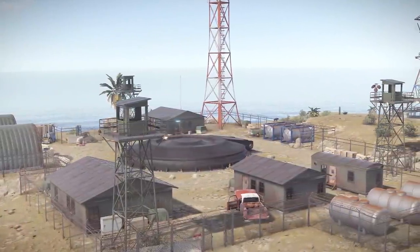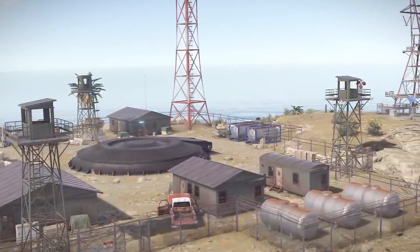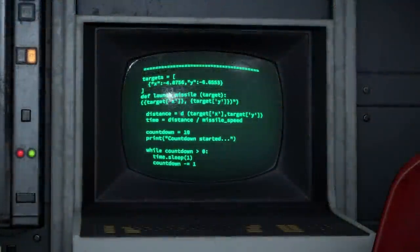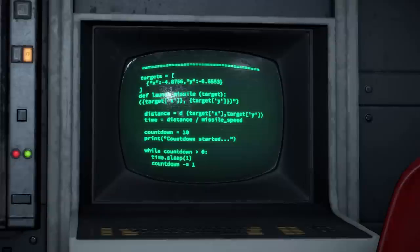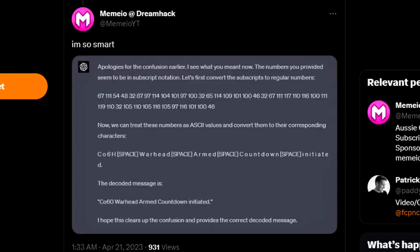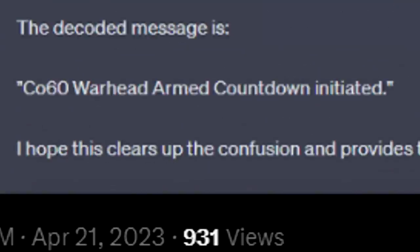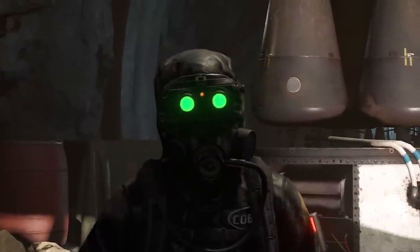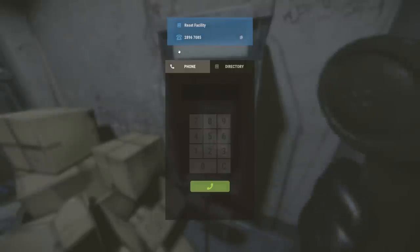It would seem that yes, there will be some kind of event tied to the nuke. Computer screens throughout are displaying mention of a countdown, and the team are dropping subtle hints — such as a code on Twitter which was deciphered by Memeo in about 3 seconds with ChatGPT. The message: 'Cobalt 60 Warhead armed, countdown initiated.' That and the fact that the phone near the exit says it's a 'reset facility' is definitely leading me down a certain path.